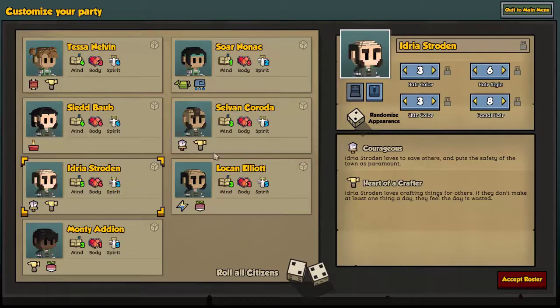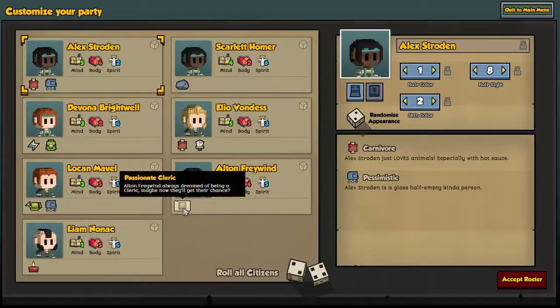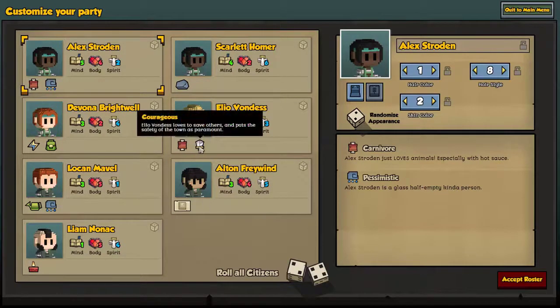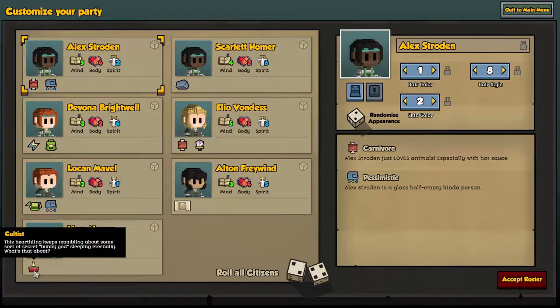There are two other factors going on here. Let's re-roll until we get an example. We've got a bunch of traits now — it took a couple of rolls to even get one of these passions. As of Alpha 21, they now have personality traits. Alex Stroudon here is a carnivore — loves animals, especially with hot sauce. Also a pessimist, a half-empty glass kind of person. There are 16 traits: callous, courageous, pack mule, excitable, green thumb, pessimist, the cultist — which is absolutely hilarious.